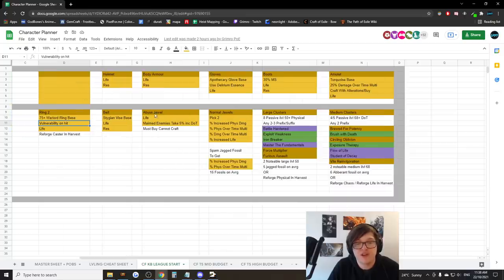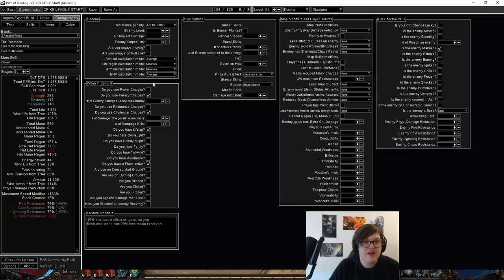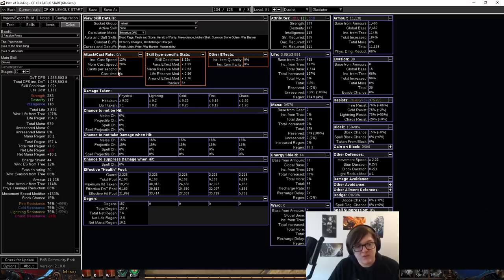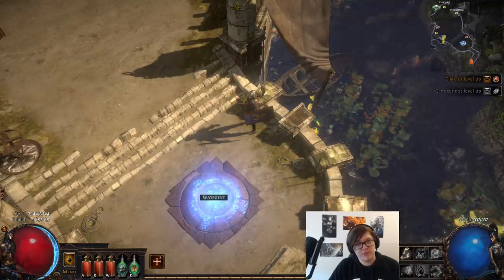That's pretty much the main bulk of the early gear — everything else you can buy or pick off the floor. It's basically under one exalt for basically all this stuff, pending any massive inflation. That's going to give you a really clean 1.3 million DPS on clear, and without frenzies you'll have 1 million DPS — super solid. This will carry you all the way to low reds. You're a little on the squishy side, but you need to get the requisite damage before you can really get going.